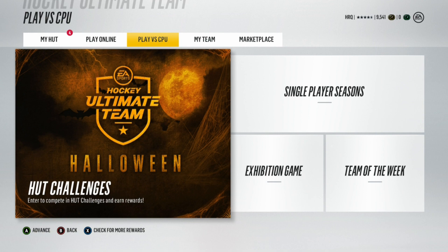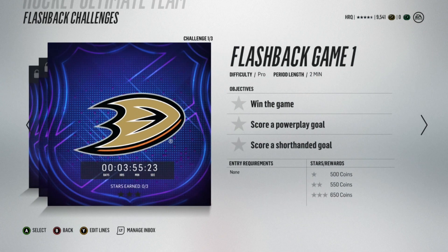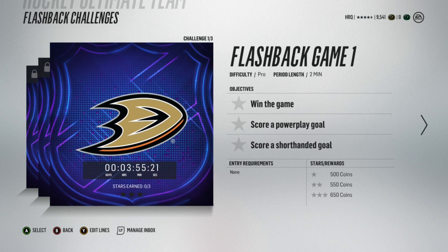There are two hot challenges that are going to work for this. The ones you want to keep an eye out for are the Friday Flashback ones. For the Flashback challenge, you do three challenges: Flashback Game 1 — win the game, score a power play goal, score a shorthanded goal. Rewards are 500, 550, and 650 coins.